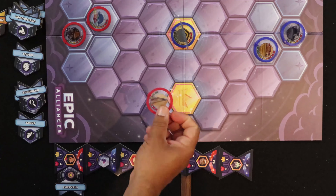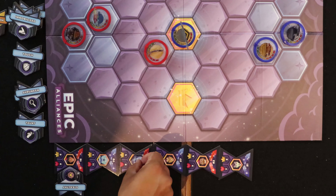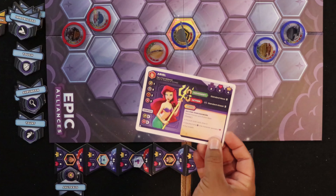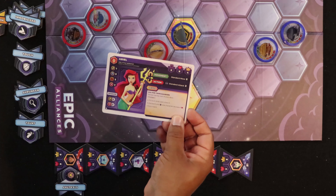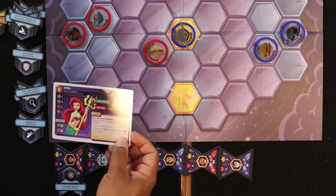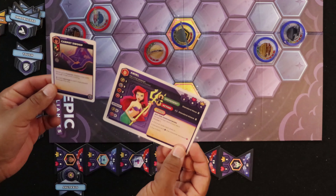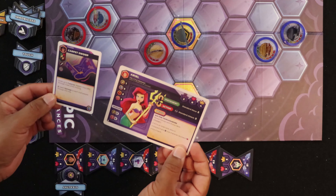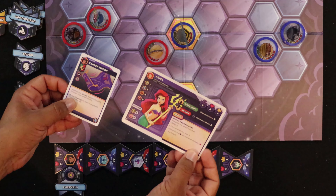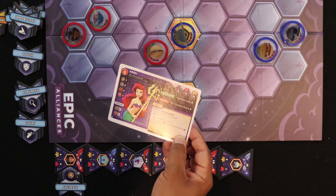Next it becomes Ariel's turn. We're going to use her skill right away: reveal the top card of your deck. It's an Aladdin card — not an Ariel card — so I can discard it for one health recovery or put it back. Since it's Carpet Swoop, I'll just put it back. Her movement is two and standard attack is two.